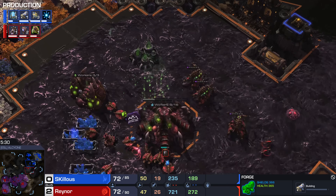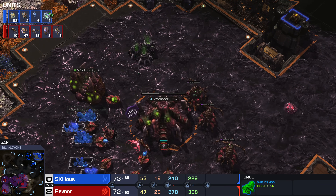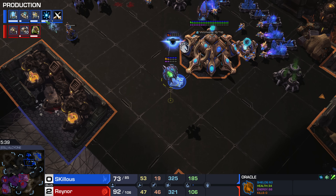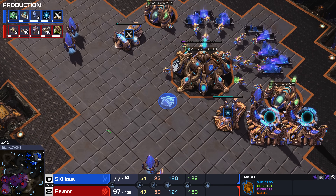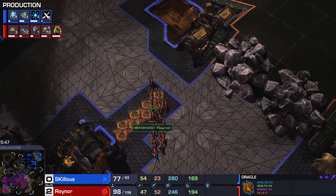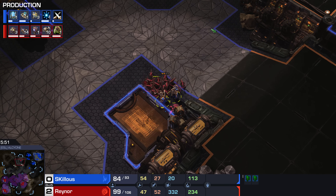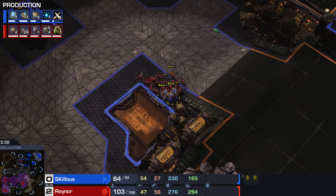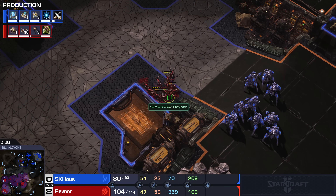Another Oracle goes down — he's only got one Oracle now. You kind of have to rebuild it, but if you rebuild it, that's all your gas, slowing down Templar Archives and Robos. Building another Oracle right now — 150 gas — is so expensive and slows down everything else. They're not going to shade back, they're just going to fight. They kill a few Zerglings there — that wasn't too bad.